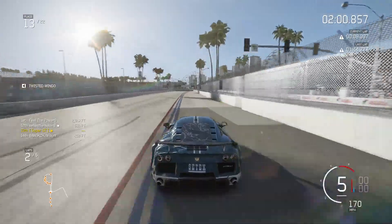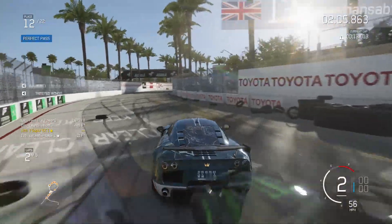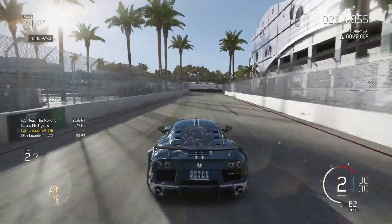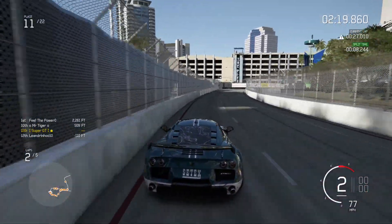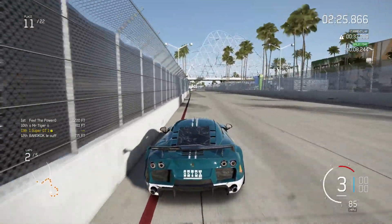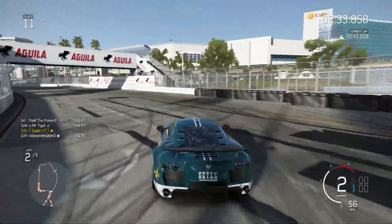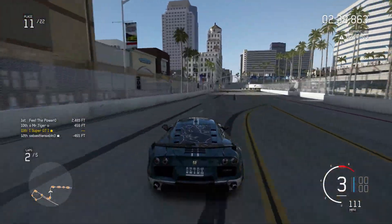Let's head into turn one. Hopefully that Aston Martin can brake in time and not go into the back of me. And he hasn't gone into the back of me, that's very good news. There's a couple of guys there in the wall. That is very usual. And there's another guy there in the wall. It just seems to be a lot of people driving into walls in this game — more people in the wall rather than on the track. But I don't mind at all because that is granting me many positions for free. So despite being totally smashed off at full pelt on the first corner, I find myself halfway down the pack on 11th out of 22 with a bit of a gap to the guys in front.